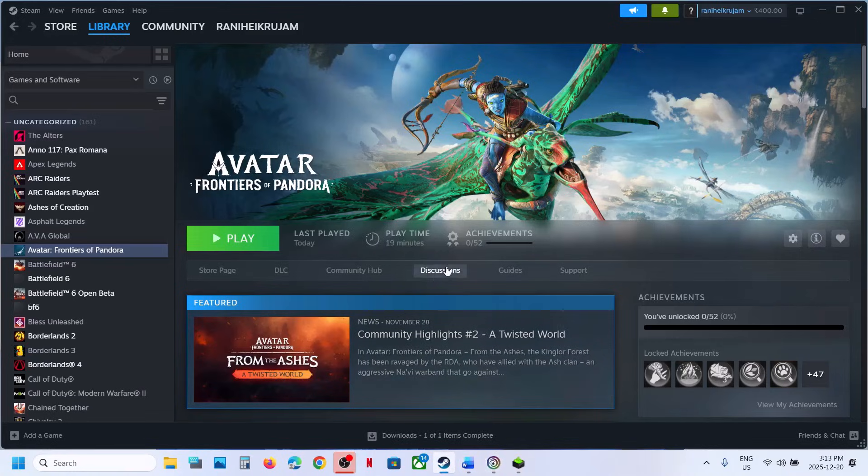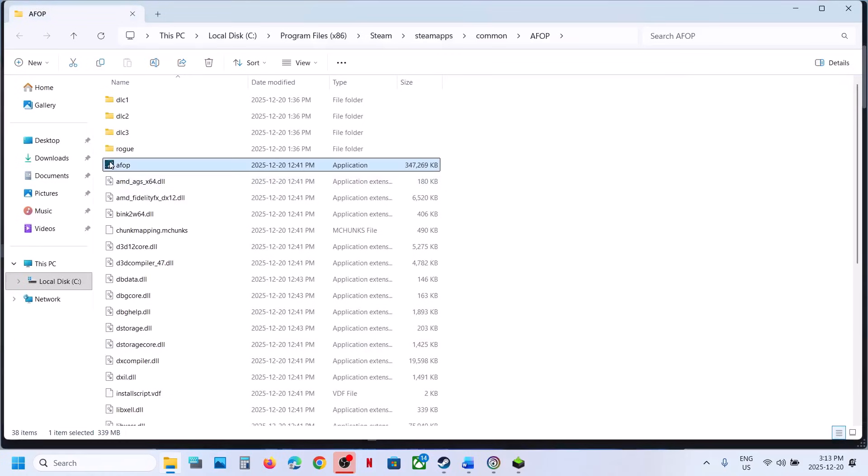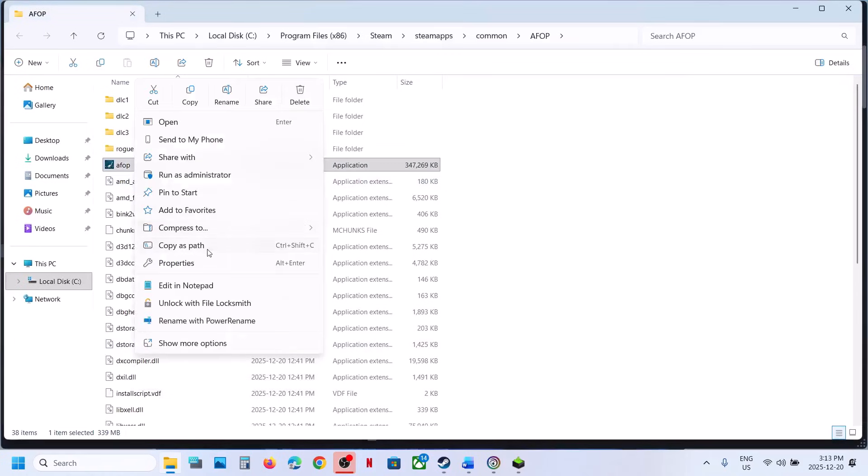For Epic Games Launcher users, go to the Epic Games Launcher, click the profile icon, go to Settings, scroll to the bottom to find the game, click on it, put a check on Add Command Line Arguments, and type -dx12. You can also do this through the game's .exe file directly.